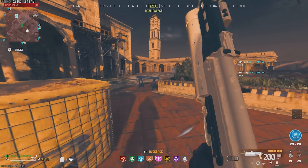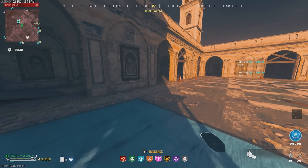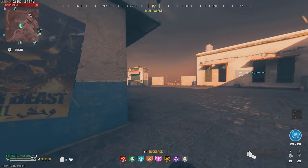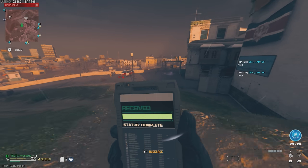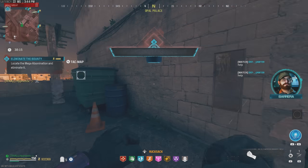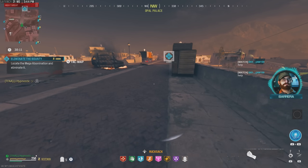We've got a bounty contract right in front of us, so I'll go ahead and pick that up — hopefully we get a Mega or something like that. Got the contract — let's see what target we get. And it's a Mega! Let's go. I'll see you guys once I'm by the Mega. Got a Disciple spawning in front of us — this is my new favorite SMG. Got that Mimic behind us too.